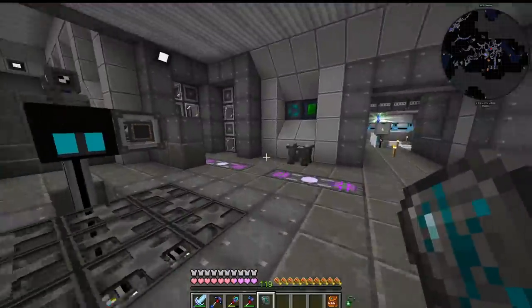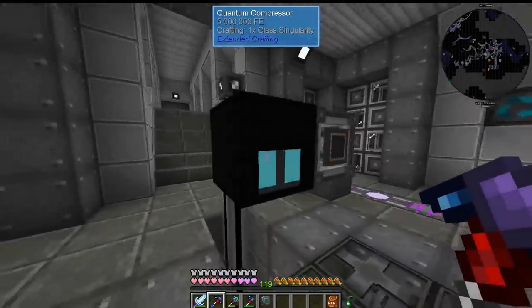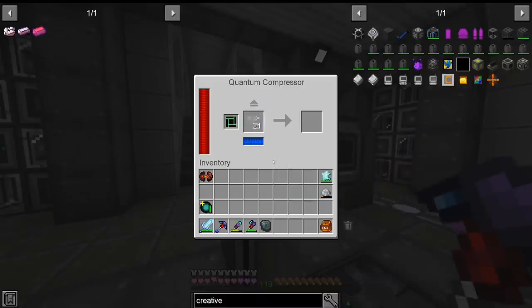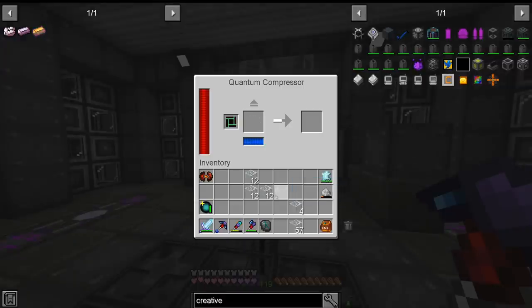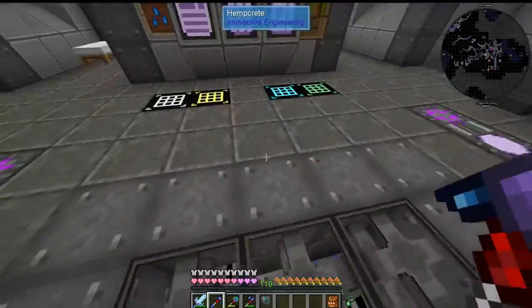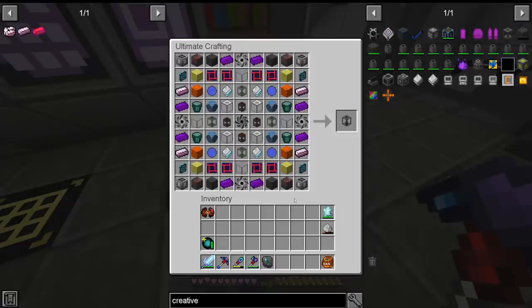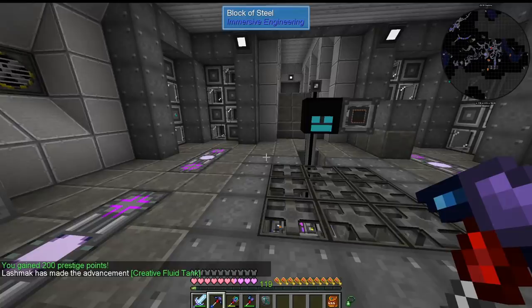We're just missing one singularity. We're almost done — only 400 left. I broke the export bus, and we only need 21. You go in there and should start working. I think it's a visual glitch. Yes, it was. We have the final one. Ladies and gentlemen, I present to you the creative tank. You have gained 200 prestige points.